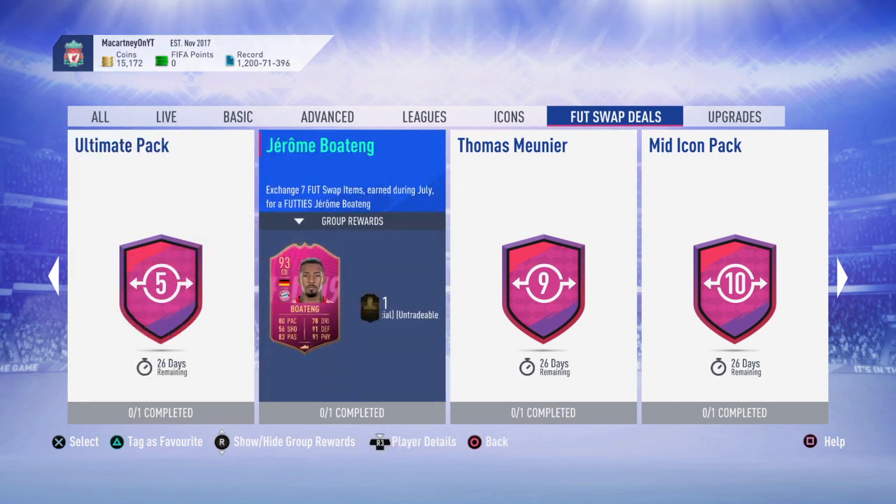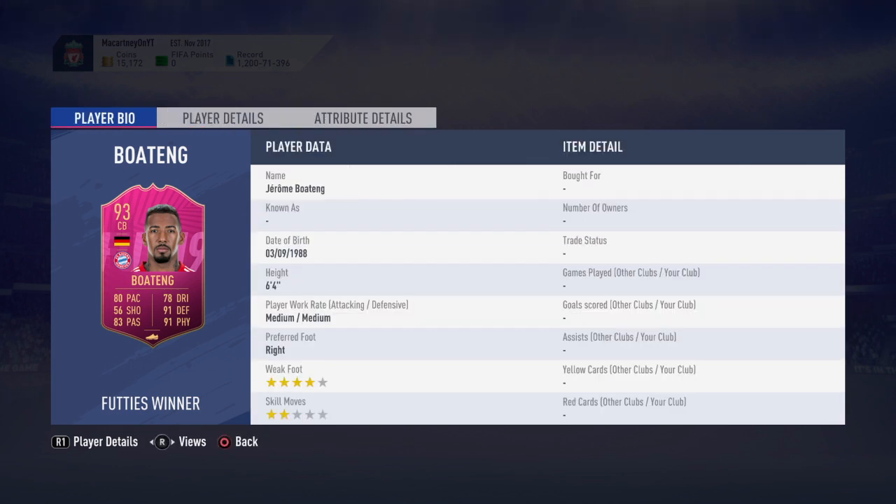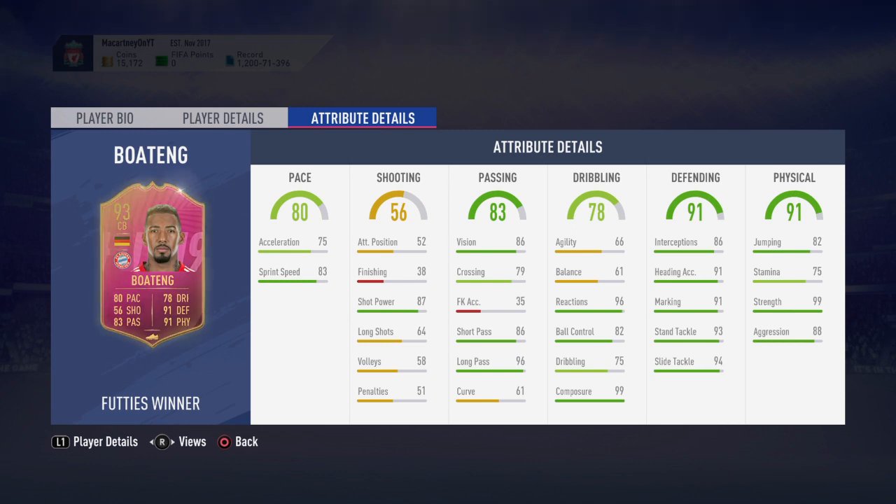There's also a Footies winner for four items and the Ultimate Pack for five items. Then we get onto the bigger cards - Footies Jerome Boateng for seven tokens. Boateng on FIFA 19 is a very good card but the stamina always seems to let him down; the balance and agility make him feel really clunky on the ball and he can feel slow late in games. He has 82 jumping, 91 pace base on the card, 75 stamina which is a big upgrade from the normal card, and 99 strength.